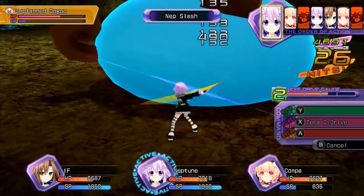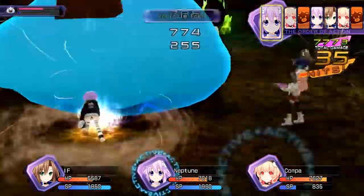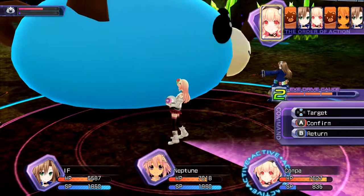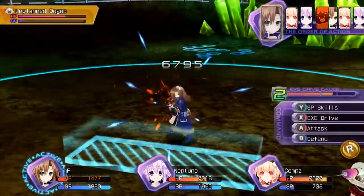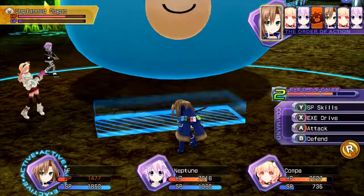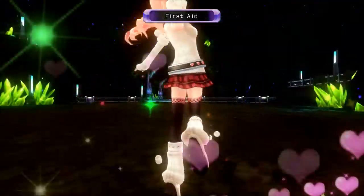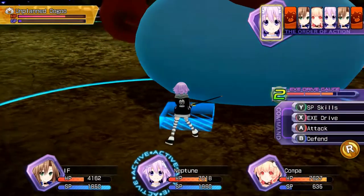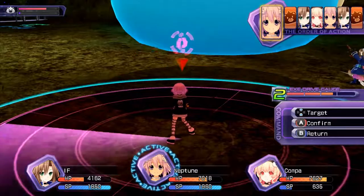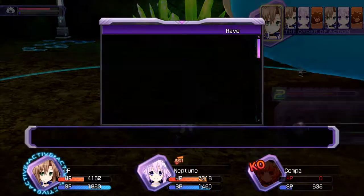Gonna hit ya! Quickly building this back up. There! First aid kit on Iffy. What? Oh, that would've killed Iffy. If you're hurt, leave it to me! Stat multiplier on Neptune. Ouch!